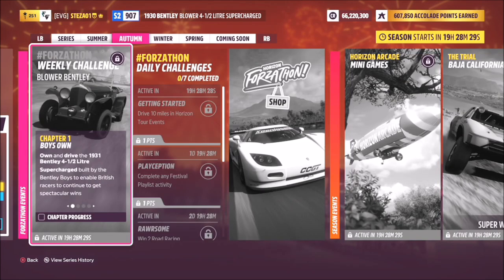Hello and welcome back to the channel. Today you join me for this week's Forzathon which is called Blower Bentley. This wants you to own and drive the 1931 Bentley four and a half litre supercharged.